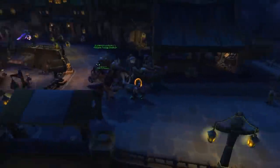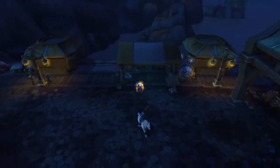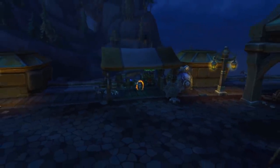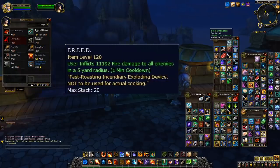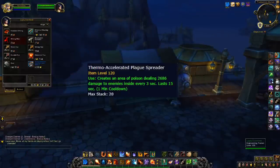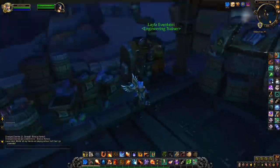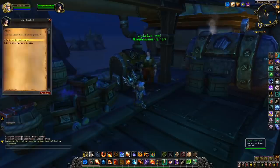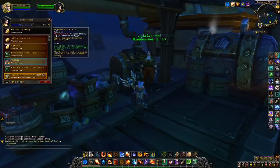First, there were two items released with BFA which formed part of the engineering profession. Normally explosives are exclusive to engineers and often underwhelming, and for that reason I hadn't realized the power of the new items, which are named FRIED — written like an acronym — and Thermo Accelerated Plague Spreader. These items are consumables, which means anyone, not just engineers, can use them. They both do a lot of AOE damage, and unusually do not share a cooldown, and can be used by anyone at any level.